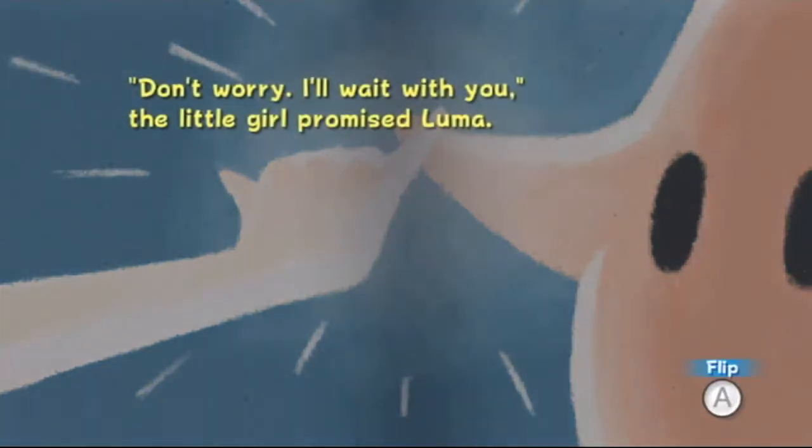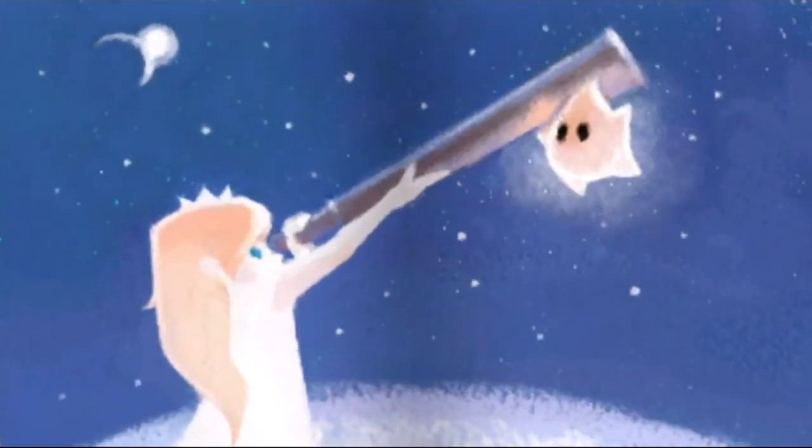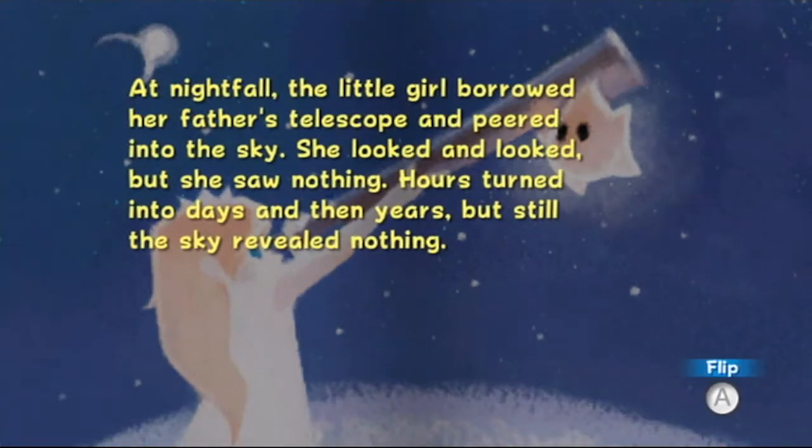'Pinky promise — don't worry, I'll wait with you,' the little girl promised Luma. At nightfall, the little girl borrowed her father's telescope and peered into the sky. She looked and looked but saw nothing. Hours turned into days and then years, but still the sky revealed nothing.